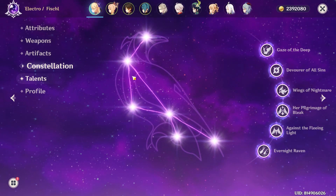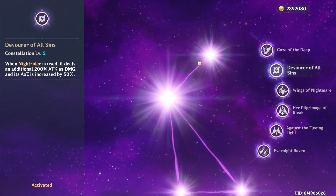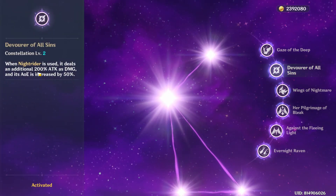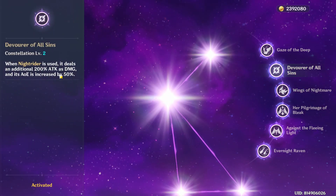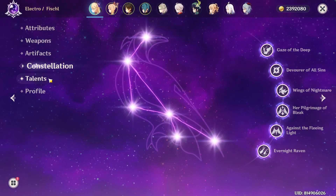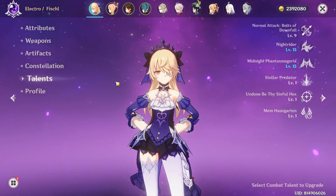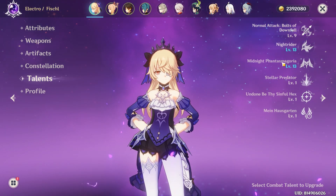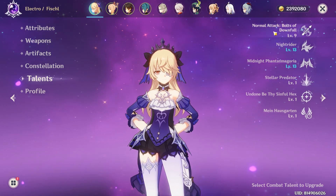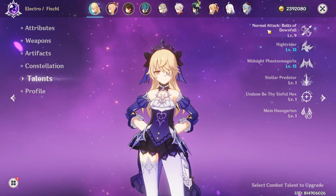Ideally you want C1 just so Oz can attack with you, and C2 does an additional 200% damage — Night Rider. C2 is basically where you want your four-stars at. My talents are double crowned and normal attack nine. Priority is Oz's skill, then burst, then normal attack.